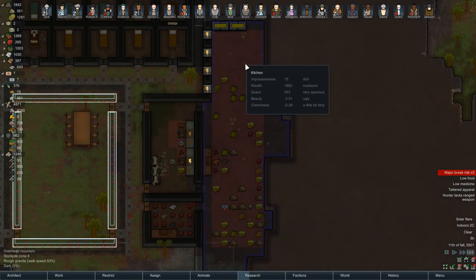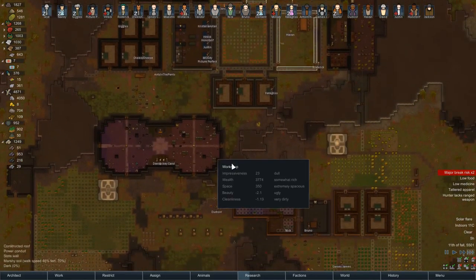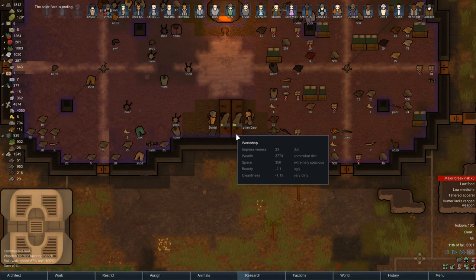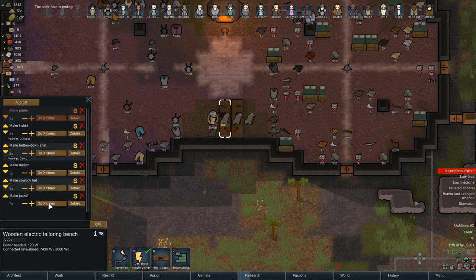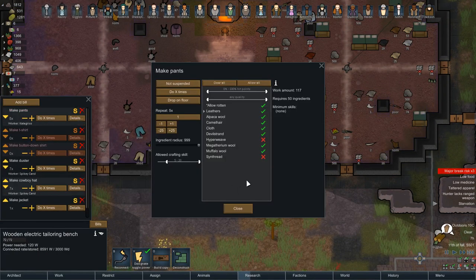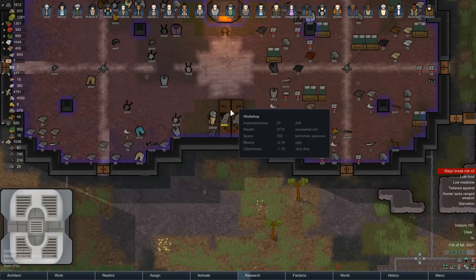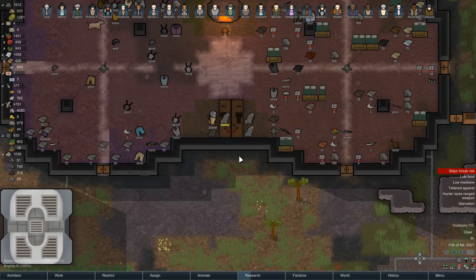Oh great, we've got a solar flare. How's that? Two degrees already, up to two degrees. Come on solar flare, go away quickly. Also it's slowing down our clothing. I've set up the second tailoring bench with a whole bunch of bills, exactly the same as the other one, although I have changed these to exclude synth thread and hyperweave.